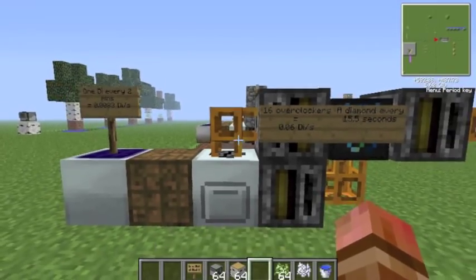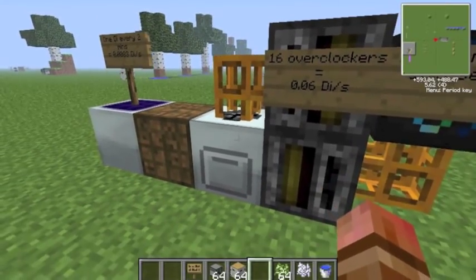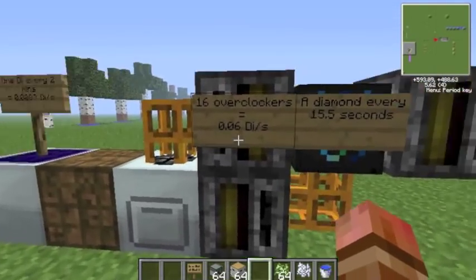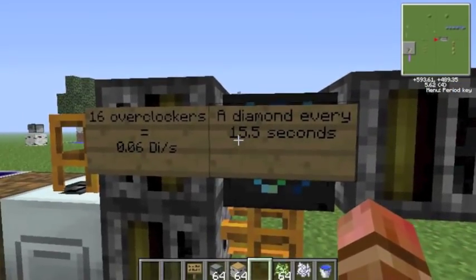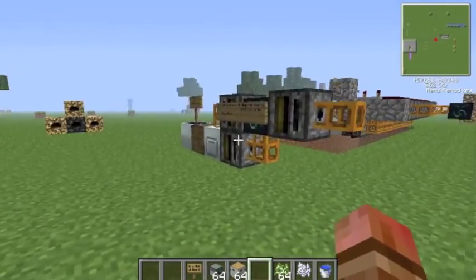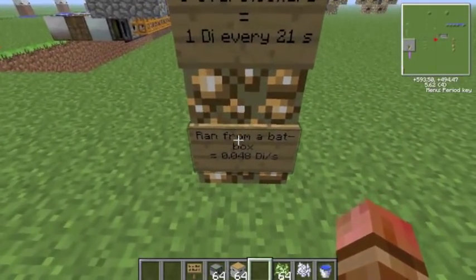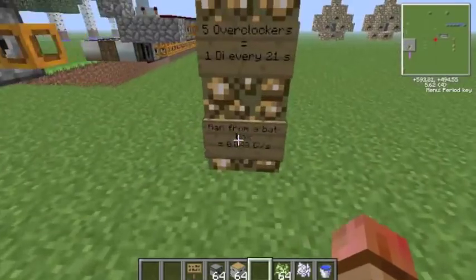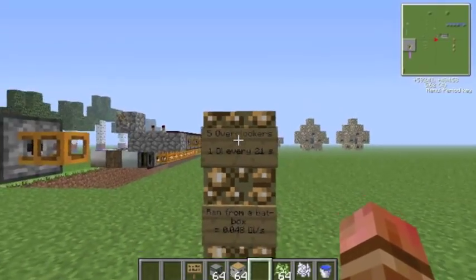We can put overclockers on, which will speed up the process of the macerator and therefore give us more diamonds per second. With the maximum of 16 overclockers, you'll get 0.06 diamonds per second, or a diamond every 15.5 seconds. With five overclockers, which is a relatively fast macerating process, we get one diamond every 21 seconds. This can be run from a bat box, which is one of the great things about it, giving 0.048 diamonds per second with five overclockers.